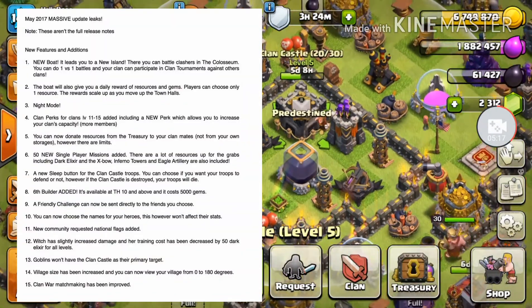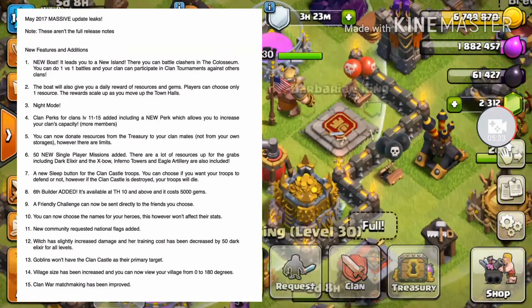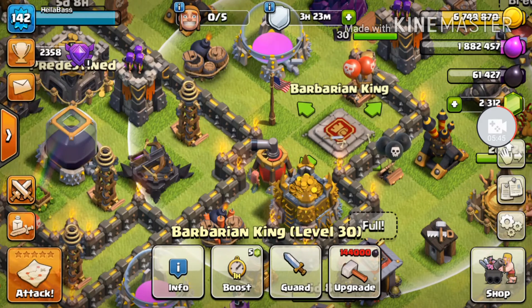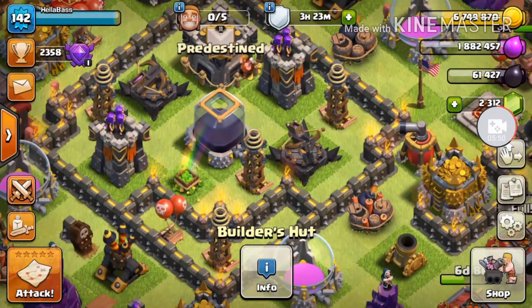There's a sleep button for the clan castle. So maybe you're in war without a shield up, you want to get your war attacks in, you can't keep your phone active, maybe you want to request bowlers from your members — you can put your clan castle into sleep mode so it won't defend. You can already do this with your king if you've noticed. So if you're going to log off and take the shield, you can put your heroes and clan castle to sleep, they won't defend, and after you get attacked you wake up to do your war attack.